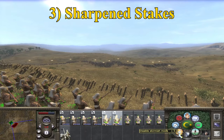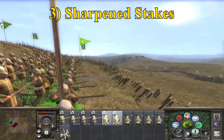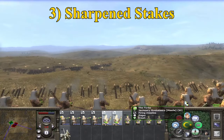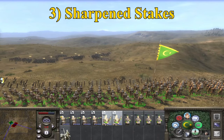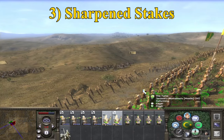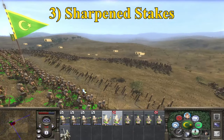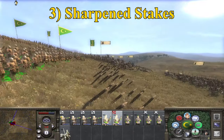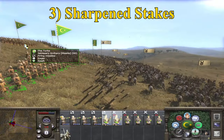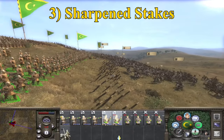Number three: Sharpened Stakes. The Turks have the best of both worlds here — they can use the stakes in front of the Musketeers, with heavy infantry behind. It is a magnificent combo. Cavalry are prevented from taking out the Musketeers, infantry charges are slowed down by the spikes, which allows you to micromanage your retreat that little bit closer to the line and thus get more shots into the enemy.